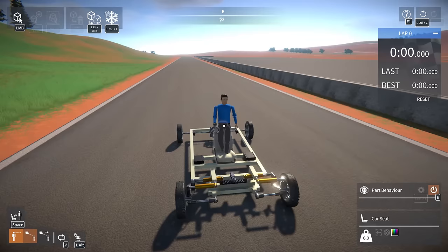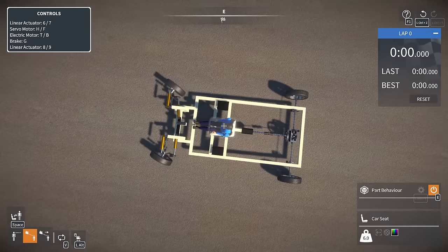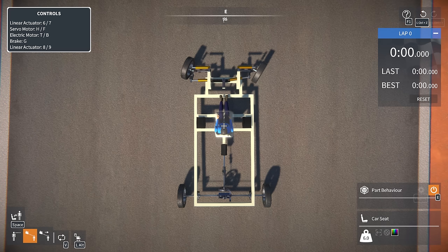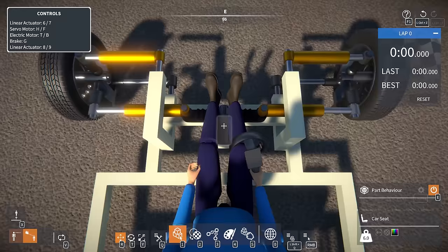Ackerman angle is the ability for your car to change the diameter of the inside wheel versus the outside wheel. When we turn to the right, that right-side wheel actually has a steeper angle than the left-side wheel. This makes sense because as you go around a corner, the inside wheel has to go on a tighter radius than the outside wheel. Turning to the left, you can see the same thing — the left wheel has a tighter radius than the right.